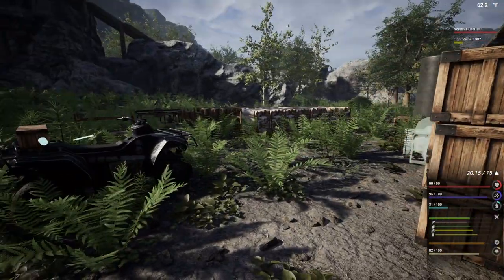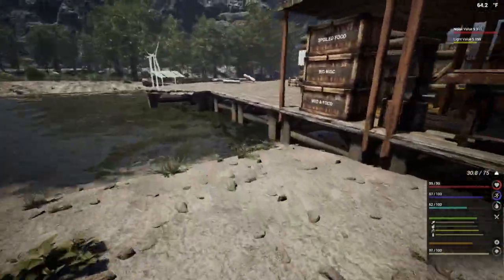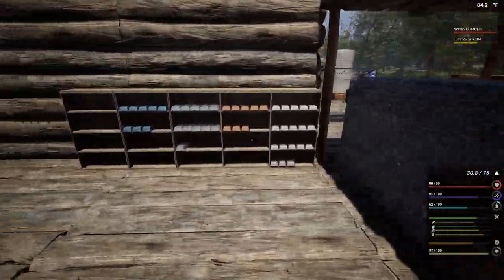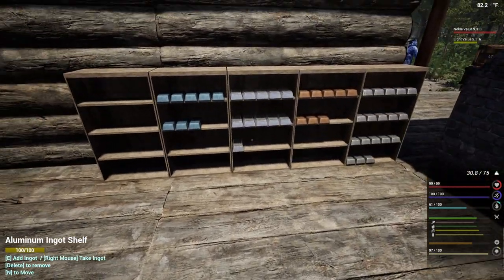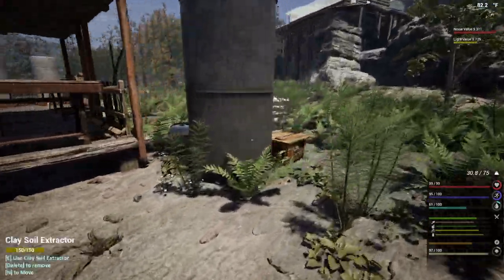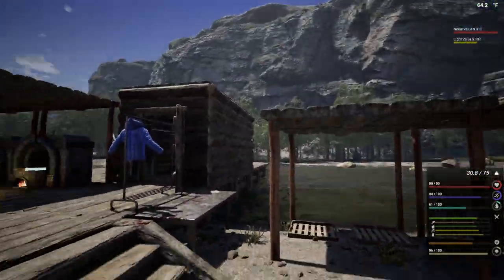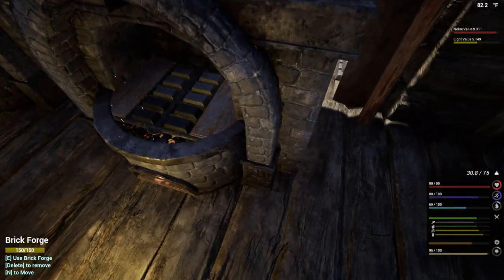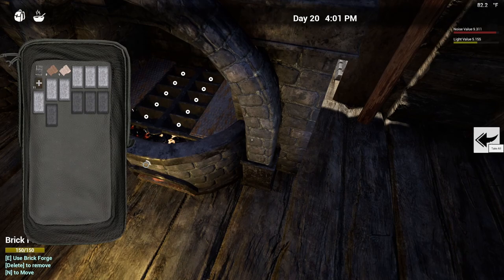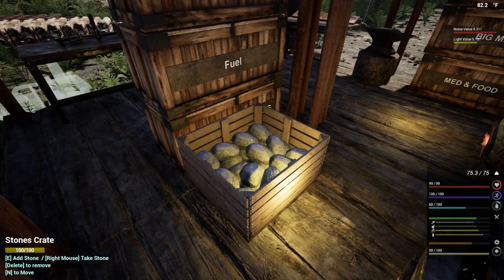Let me show you what I've been doing off camera. I've got a few things situated — I've got everything but the steel ingot shelf done. So this is the lead, cobalt, aluminum, copper, and iron shelves. The clay extractor is off obviously because if you look at our noise value we need to leave that alone.